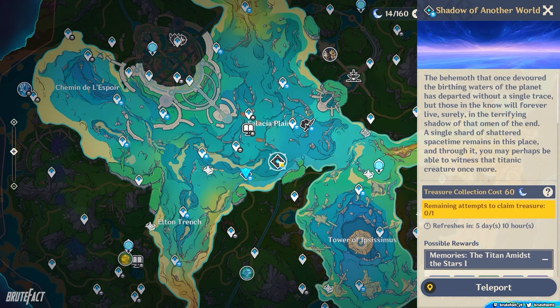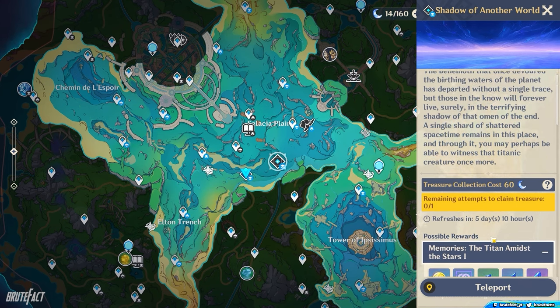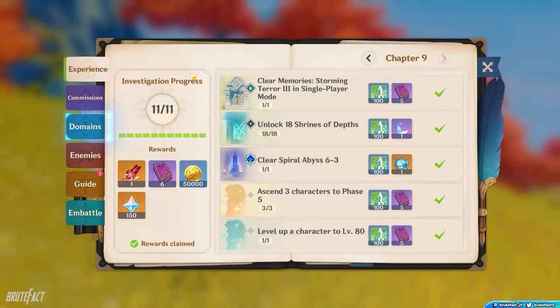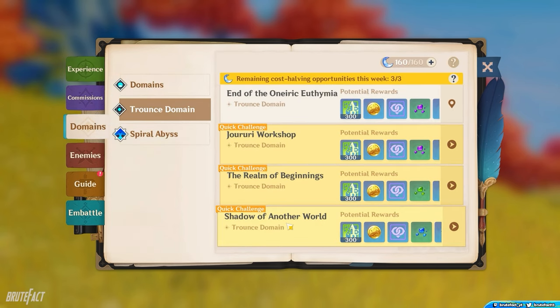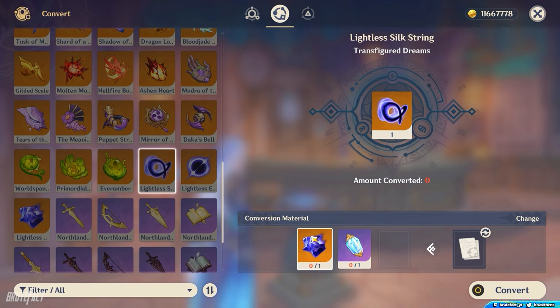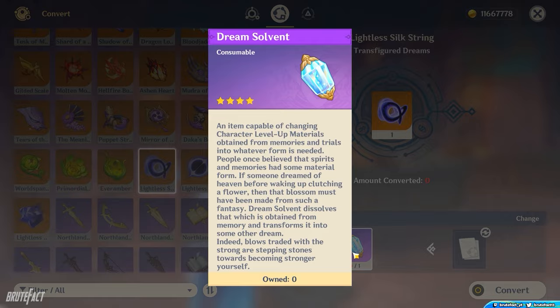The domain of this boss won't be available until you complete the Archon Quest of Fontaine, but you can access this boss easily without doing the quest. Open your Adventurer Handbook and go to the Trounce Domain tab. Scroll down and start the challenge to collect the material. You can also convert the drops by using Dream Solvent.